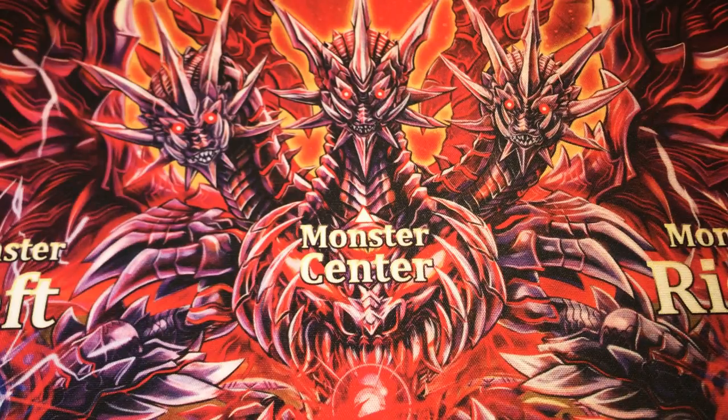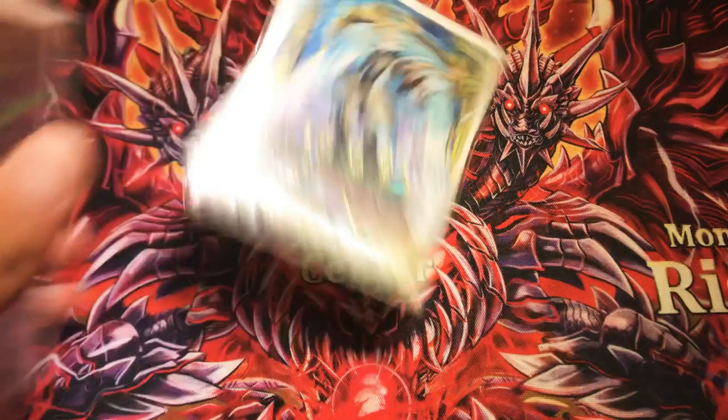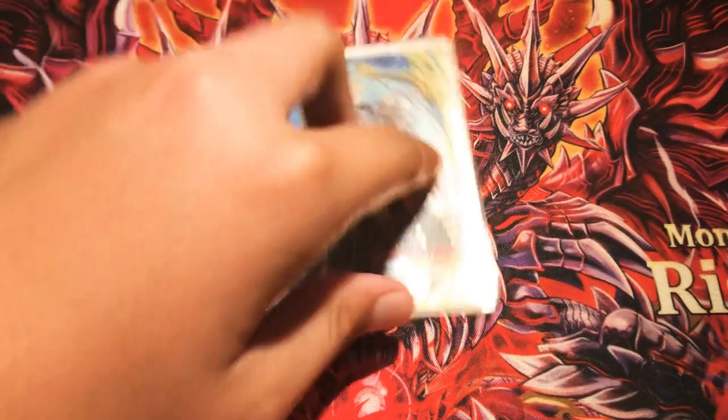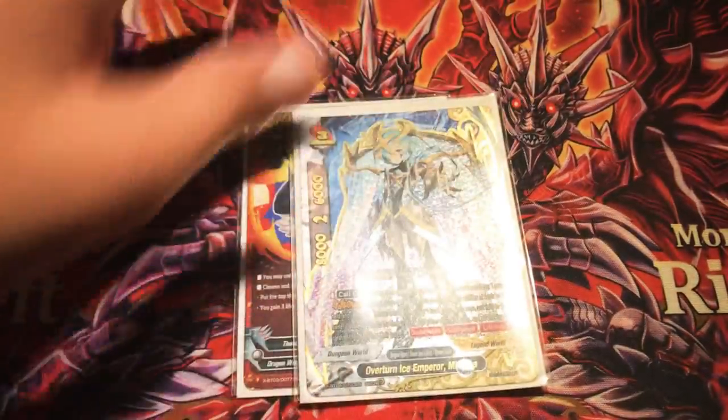Another major combo you can pull off with this deck is very simple. You run your hand down very low, keep maybe one or two cards just for safekeeping. Then you call out Miseria, activate Overturn, and draw a fresh new six cards.